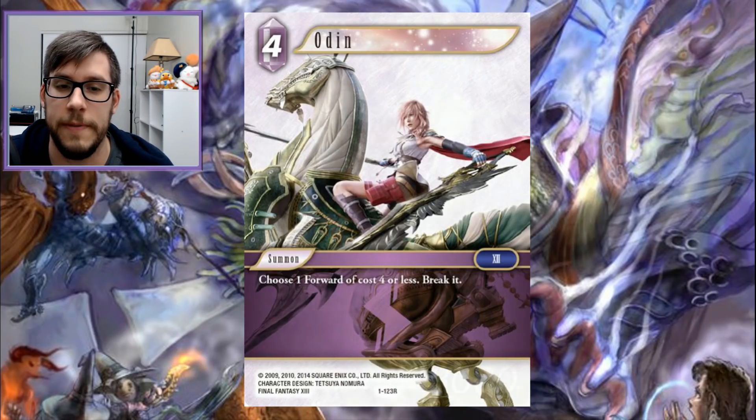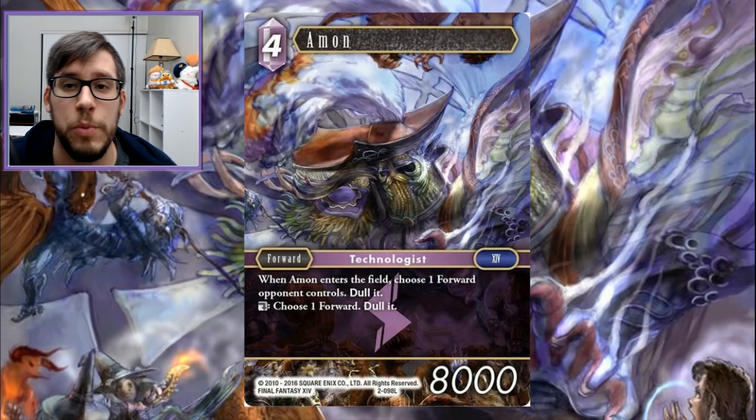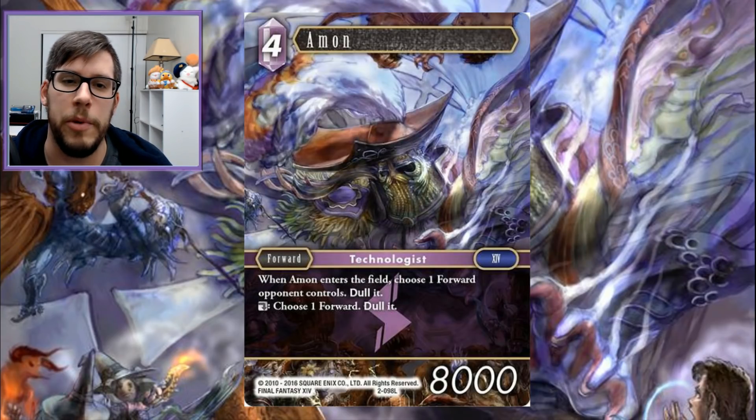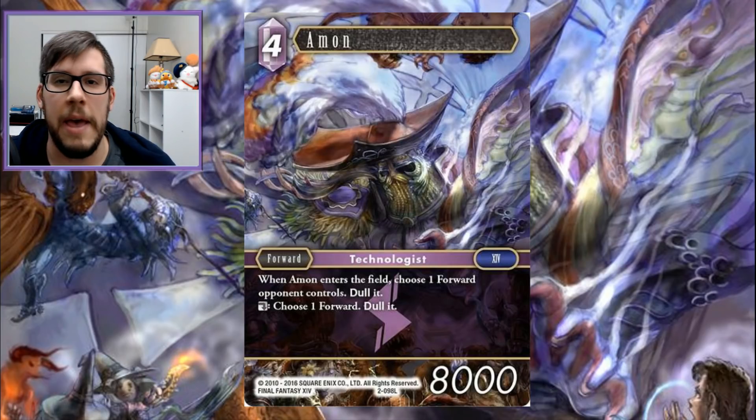Moving on, kind of spoiled by the thumbnails, we have Amand. This is probably the most controversial pick I have here. Again, the artwork is great, but it is a four-drop. It's fine for stats, and the effect lets you enter the field and dull something, hopefully getting in a point of damage. I really want to focus on the Red Mage backup we're going to talk about in a little bit — the fact that he can also dull something.